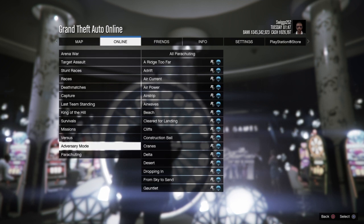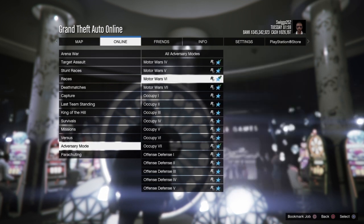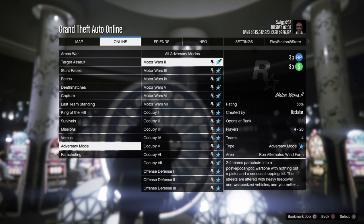To access Motor Wars, go to the jobs tab online, Rockstar created, scroll down to the adversary mode, keep scrolling and you will find Motor Wars. There are plenty of business guides, beginner guides, and how-to guides right here on the channel.